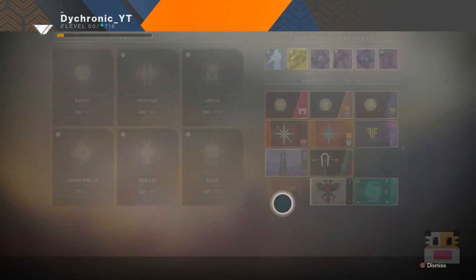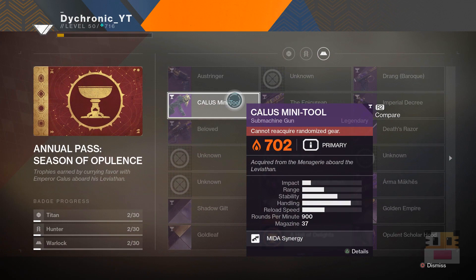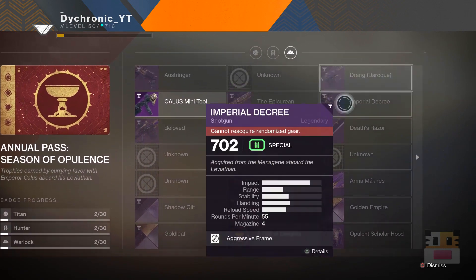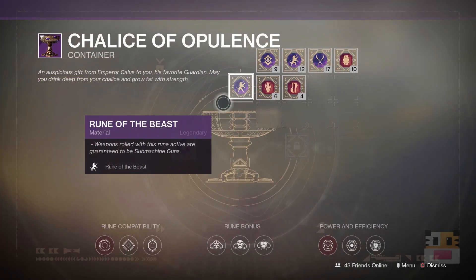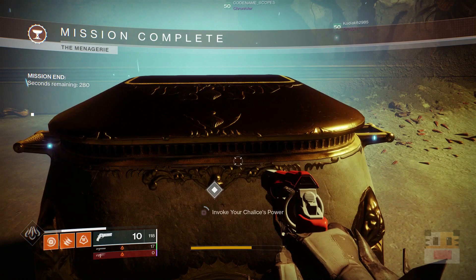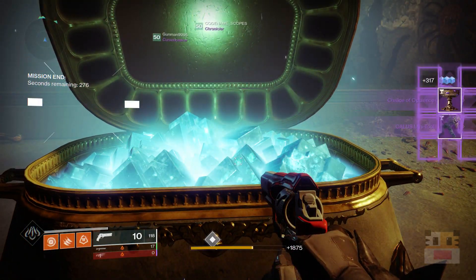To figure this out by yourself, you just have to look at collections. Go pull up the collections for the new DLC, the opulent stuff, and just look at what everything has. So if you want to get the new Calus Mini Tool, it's a higher fire rate SMG. Put in a Rune of the Beast for slot one, and a Rune of the Beast for slot two, and you'll get that SMG every single time. That's the basic of how it works.